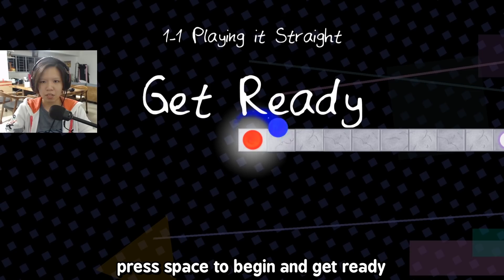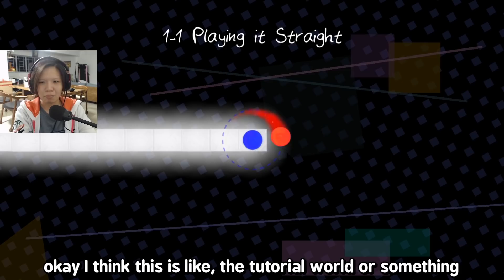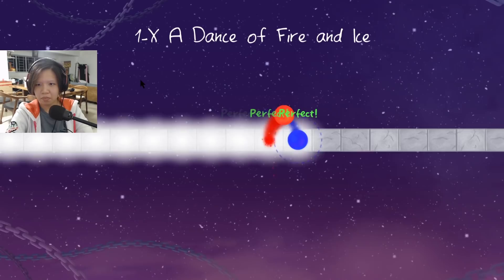Press space again and get ready. I think this is like the tutorial world or something. Can I use my mouse buttons for this game? Because I feel like it's more suited for my right hand. Oh — you die if you make one mistake. So you can't — okay. You know, somehow this game kind of reminds me of Catch the Beat, because like it doesn't look like a real game, but it is at the same time.